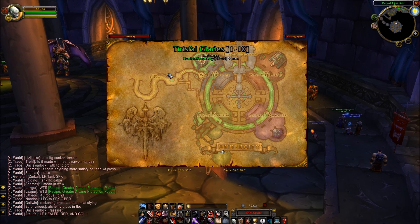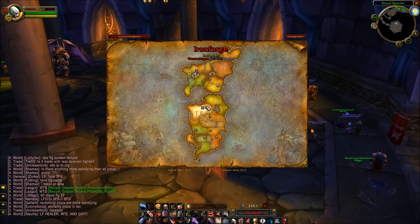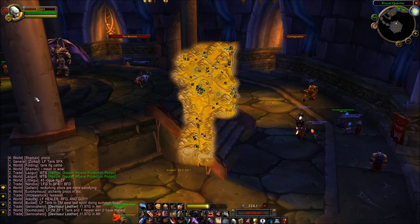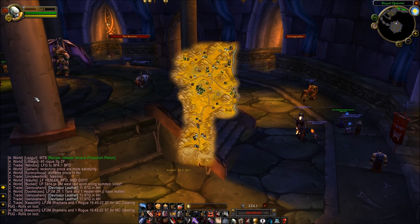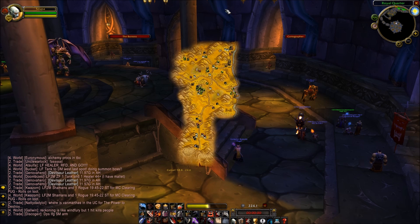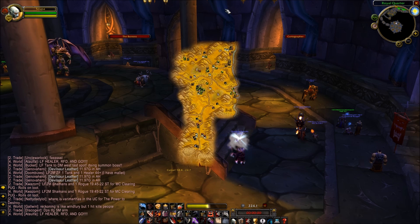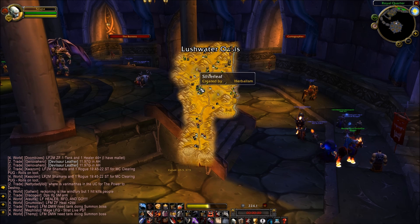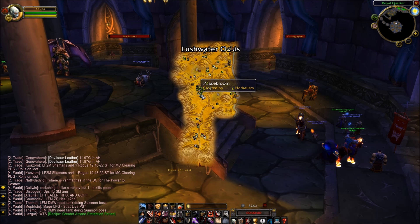One of the major things people like about my UI is my map mod. This is called Cartographer. It's a nice map mod — you can do lots of customizations with it, there's lots of settings. I've modified mine to look like this. There are also add-ons that come with Cartographer: an herb mod and a mining mod. It'll track herbs — if I ever pick up an herb in a spot, it'll mark it on my map so I know where it is in the future. Super handy, one of my favorite mods.